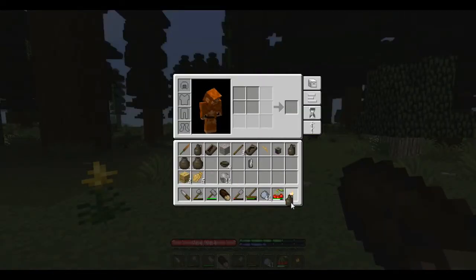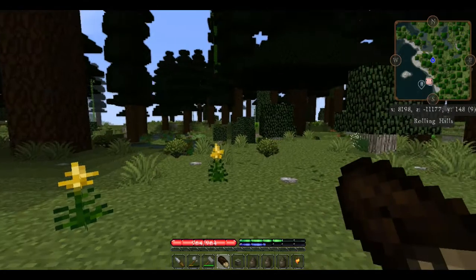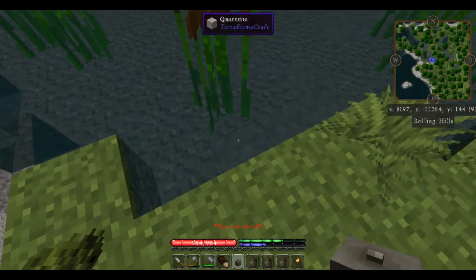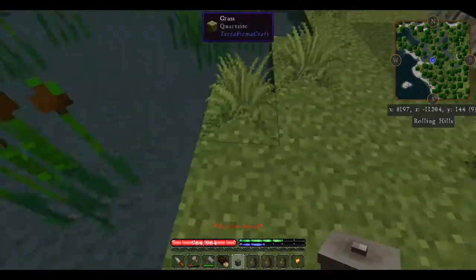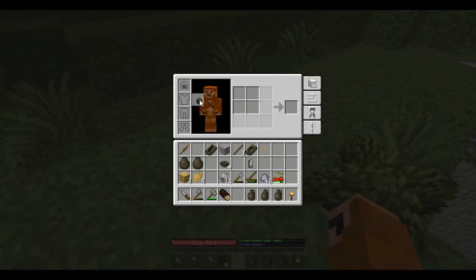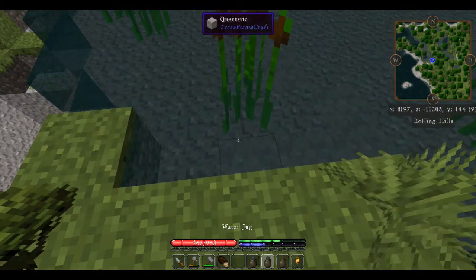We have got water jugs — we're going to get those down in our hotbar because we need those immediately. We're also going to get this large vessel down in our hotbar. We've got that large vessel in hand and I'm going to right-click on the water — that fills this container with water. But notice I've got red letters that say 'overburdened' and if I try to walk I can't. I have to open my inventory and take that large vessel and put it in my back slot, and now I can move freely.